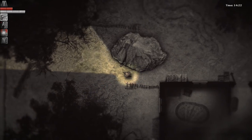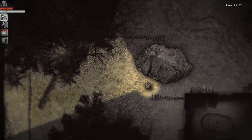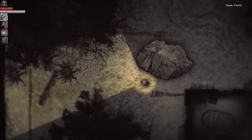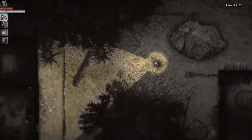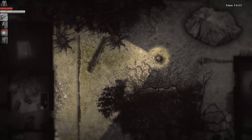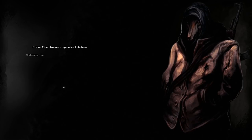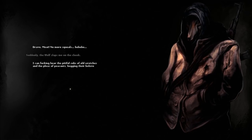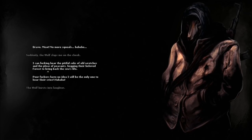There is one place left that I'm curious about here, but I don't really have any good way of entering it - the place with the basement in the village where all the blood tracks lead down to and it seems to be where they process the pigs. It's locked and it's a metal door. I'm gonna head to the wolf. Gossip. 'Bravo, meat! No more squeals.' Suddenly the wolf slaps me on the cheek. 'I can hear the pitiful sobs of old wretches and the pleas of peasants begging their beloved forest to bring back the sow's life. Poor fuckers, they have no idea I'll be the only one to hear their cries.' The wolf bursts into laughter.